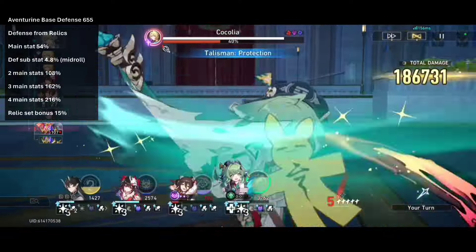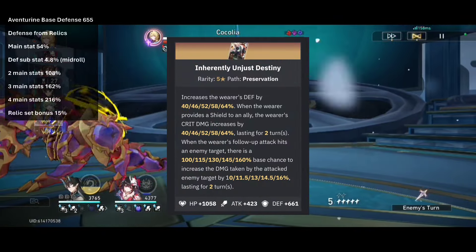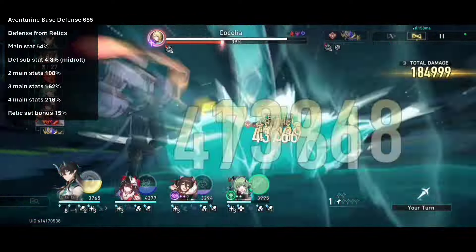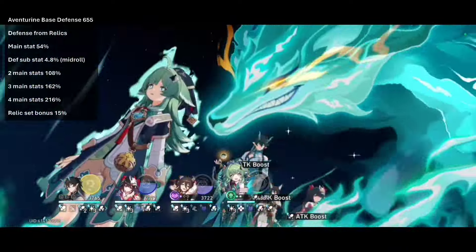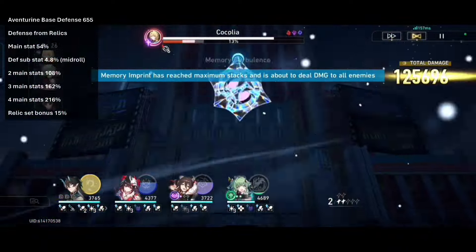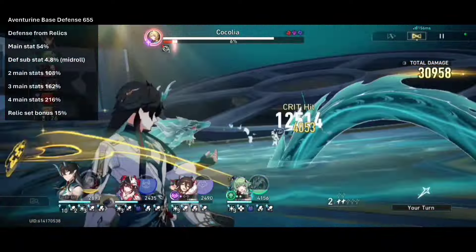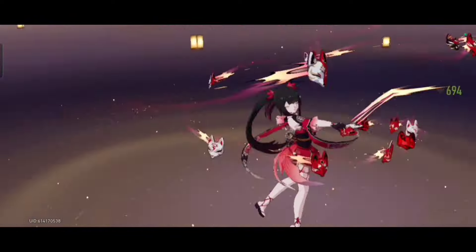And now for Aventurine's signature lightcone. Inherently Unjust Destiny: +661 base defense, and at R1 it gives 40% defense boost plus a ton of other buffs. With this beast of a lightcone you only need 164% defense — 3 main stat defense and 1 substat roll. You might not even need the 1 substat roll if you get 80 flat defense on your relics, since you'd only be missing 2% from the 4000 defense threshold. You could also go with only 2 defense main stat relics, with the rest covered by 12 substat rolls. This lightcone is custom-made for Aventurine so we will pull for it, but there are also some really good free-to-play options.